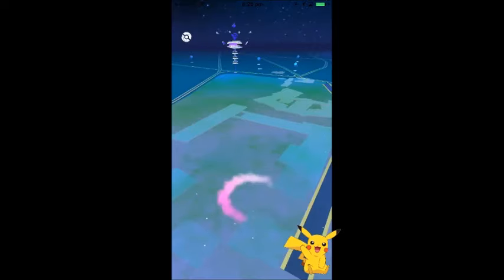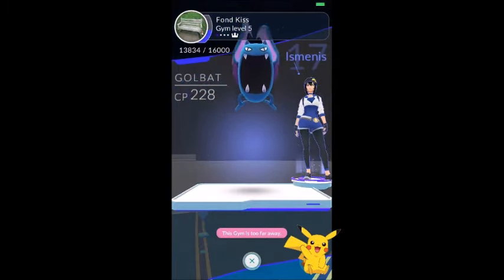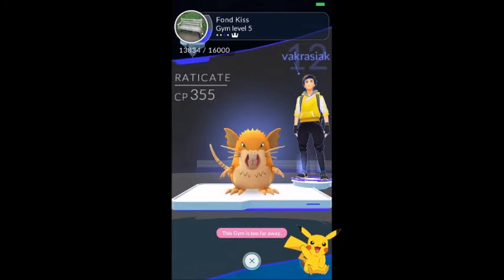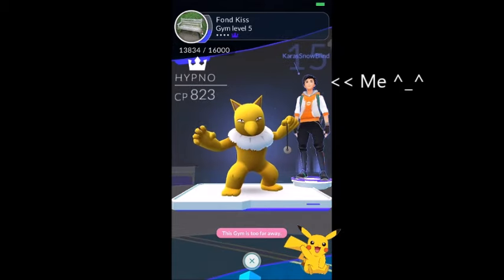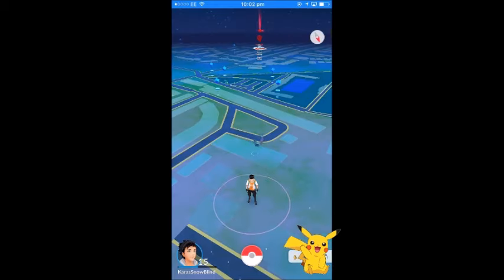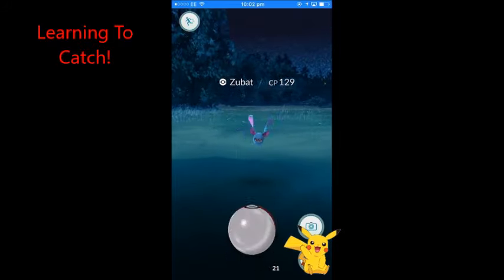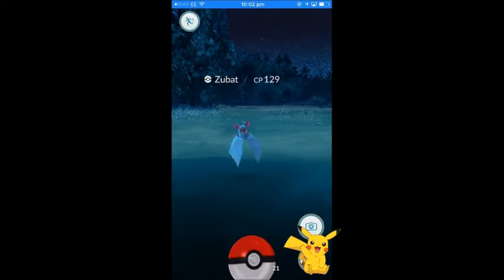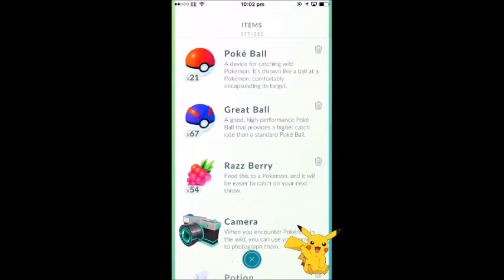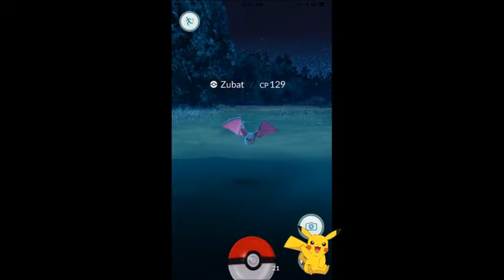I've just found a Zubat so I'll explain the capture battle screen. Top left is the run button to flee. You can see the Pokemon's name and CP. Bottom right is your bag to use items directly. I'm going to use a Razz berry to increase capture chance. Top right is the snapshot button for AR photos — I don't use it because the AR camera is a gimmick to me and drains more battery.